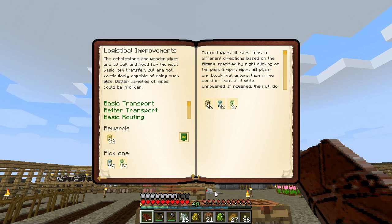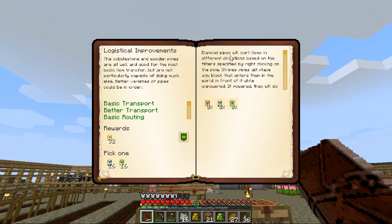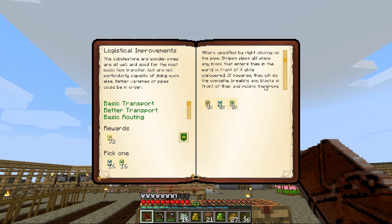To store up eggs and feathers and then have the chicken itself go over to the other chest. The stripes transport pipe - diamond pipes will sort items in different directions based on filters specified by right-clicking on the pipe. Stripe pipes will place any block that enters them in the world in front of it while unpowered. If powered, they do the opposite - they break blocks. You can put that on something mobile and just turn it into a miner.